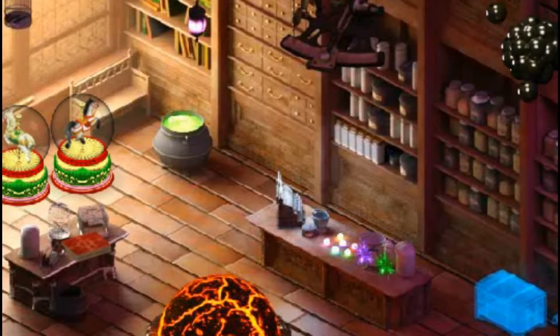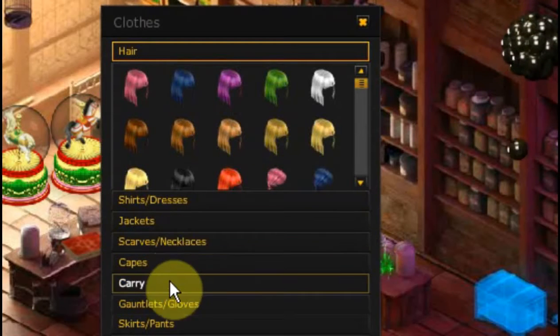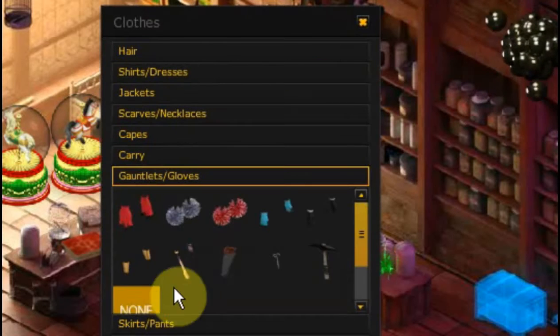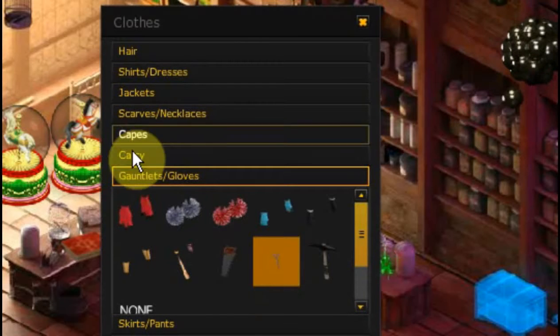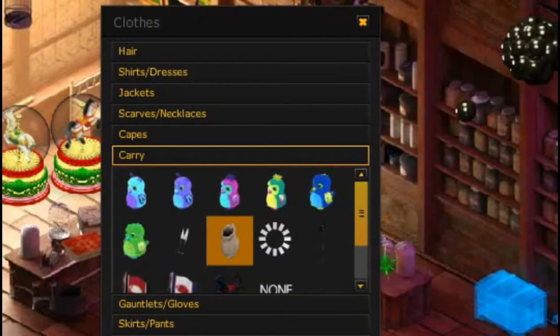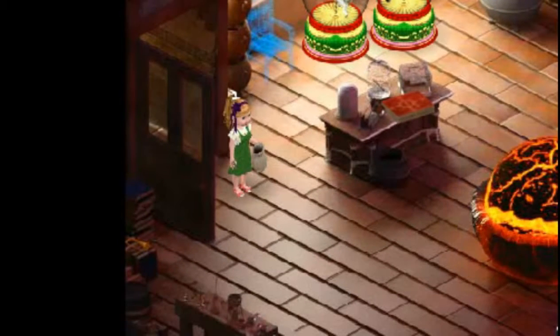You also need a Bomb Will Tasha, which is a bag that you carry. We want to go ahead and put the shears on and put our Bomb Will Tasha on.